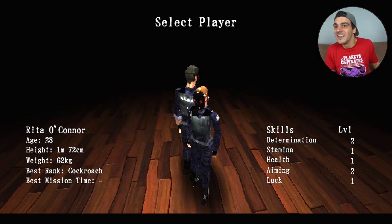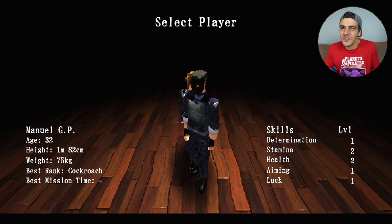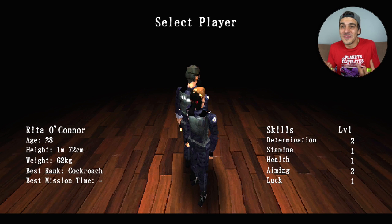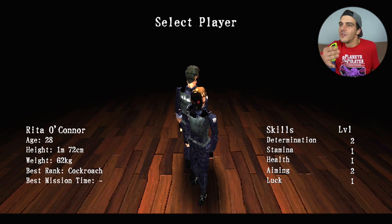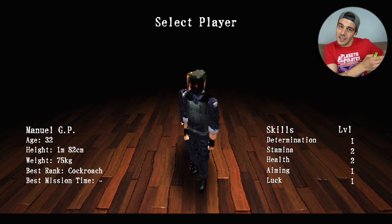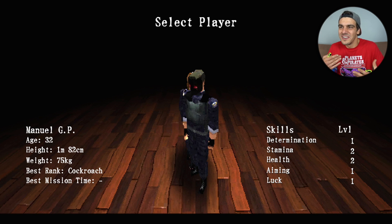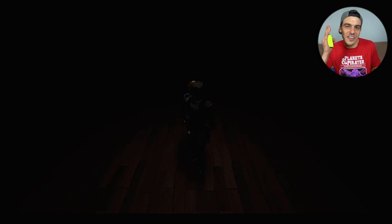Even Dino Crisis — it's very very PS1 era looking. You can pick between two different characters. I've never played it before; I wanted to save my reaction for you guys because I knew I'd be so excited to try this out. We have Rita O'Connor, 28 years old, best rank cockroach. The game has stats, so unlike old-school Resident Evil and Dino Crisis, this is more RPG-like — you can level up your character. Let's go in with Manuel; he kind of looks like Hunk from Resident Evil with that gas mask.